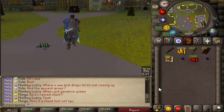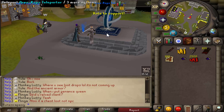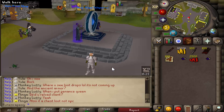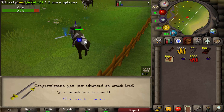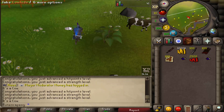Once you've logged in and created your account, the first thing I recommend as a brand new player is to head to the teleporter, go to Monsters, and click on Cows. The teleportation interface is great — it shows you an image of the NPC and provides useful info. The goal is to begin grinding combat stats as quickly as possible.